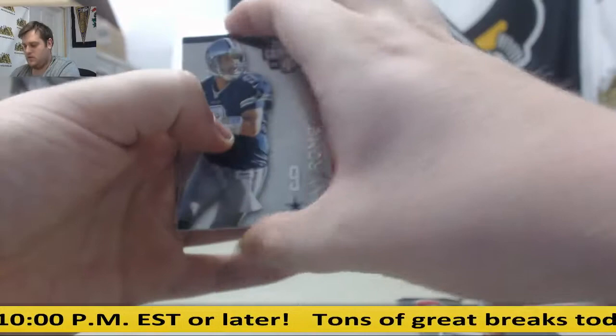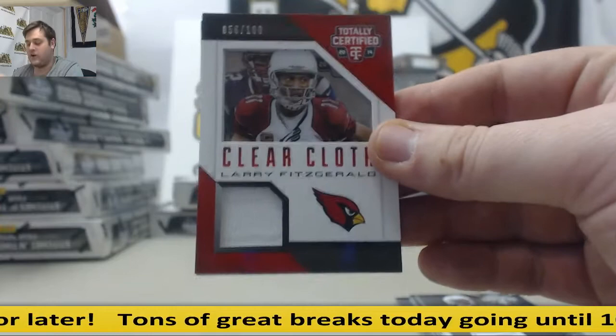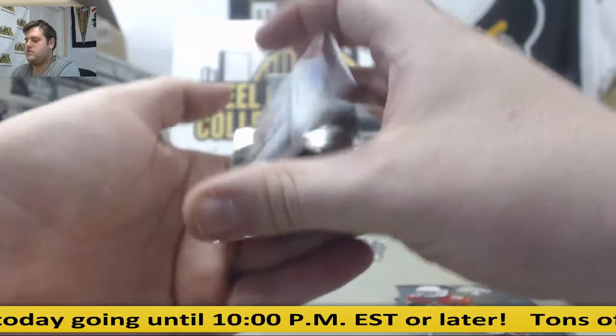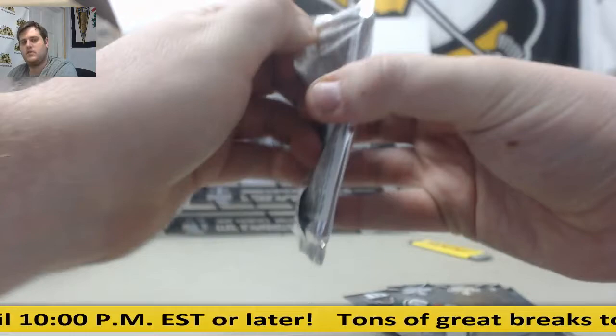Tom Brady. Richardson. Rogers. John Brown. Jake Matthews rookie auto. Geno. Marino. Sanders. Hearns. For the Jags, jersey swatch: Cecil Shorts. Fitzpatrick.